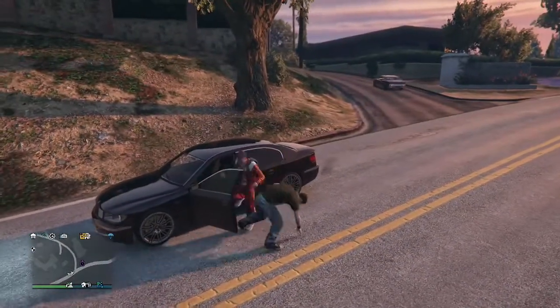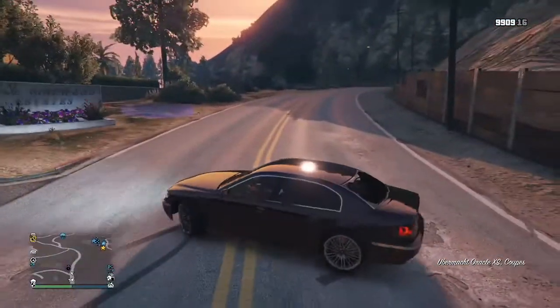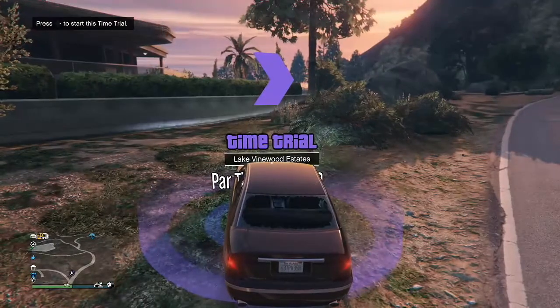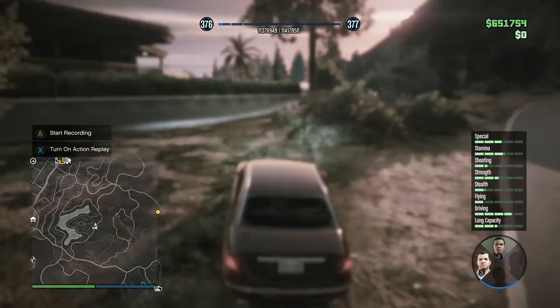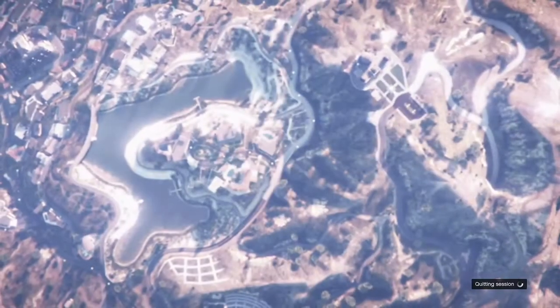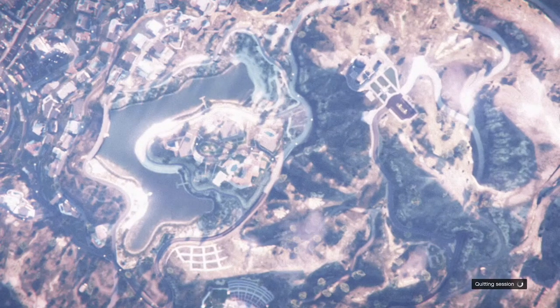Once you hop into a random car off the street, drive to the time trial event. Once you're at the time trial, press right on the D-pad to start it. Once you start it, hold down on the D-pad and select any Story Mode character. It will come with an alert saying 'Automatically Saved' — press A on that. Once you load in, go back into Director Mode.